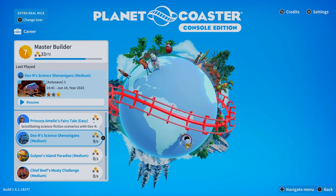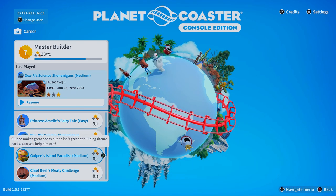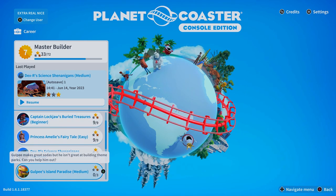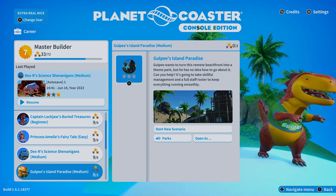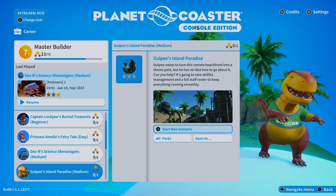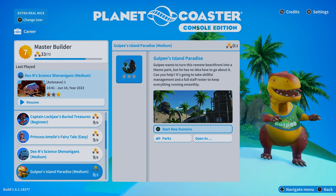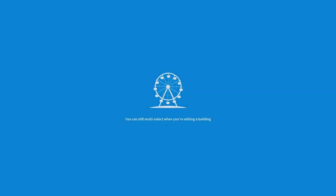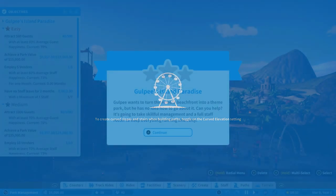Hey, what's up everybody? This is the Classic Tycoon here and we're back for a new career mode series on Planet Coaster Console Edition. Today we're going to take a look at Golpy's Island Paradise. This is a medium difficulty scenario. Looks like we've gotten 33 out of 72 stars on our scenario journey, so we've got a long way to go. Lots more content to be made, a lot more missions to be completed, but I'm having fun doing it, so let's keep plugging away at this.